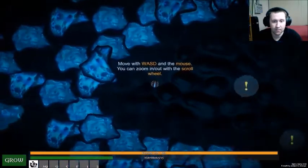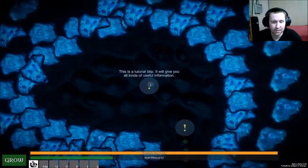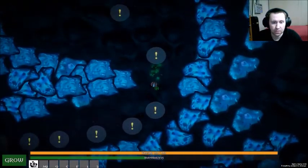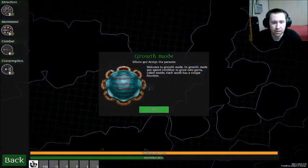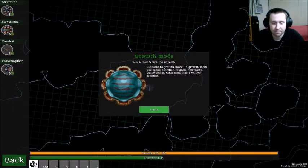Okay, I can even scroll on — cool. This is a bit different. This is food used to grow, it also heals. We want to grow — growing is always good. Inner growth moment, clicking on the grow button or pressing the base bar. Growth mode — where you design the parasite. We're a parasite, and that definitely reminds me of like Zergling or the Zerg.